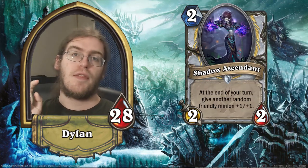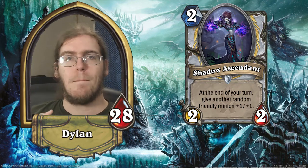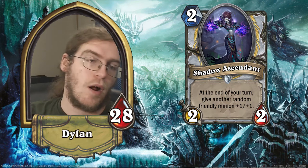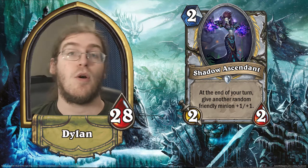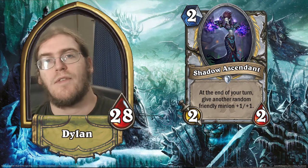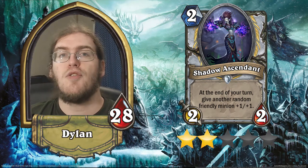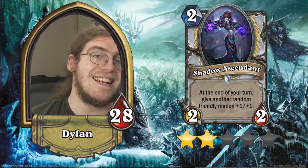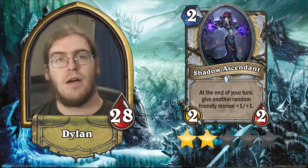We've got Shadow Ascendant. This is a 2/2 for 2 that gives another random friendly minion +1/+1 at the end of your turn. This is obviously Young Priest's bigger, meaner, older sister. It costs an additional mana but has an extra health and gives its beneficiary an extra health as well. Unfortunately, I think it's too slow. Playing it on curve requires you to have a 1-drop out and alive, and the only 1-drop Priest has that they care about is Northshire Cleric. I'm going to give this 2 stars — I don't think it's good enough to see play in any existing deck.